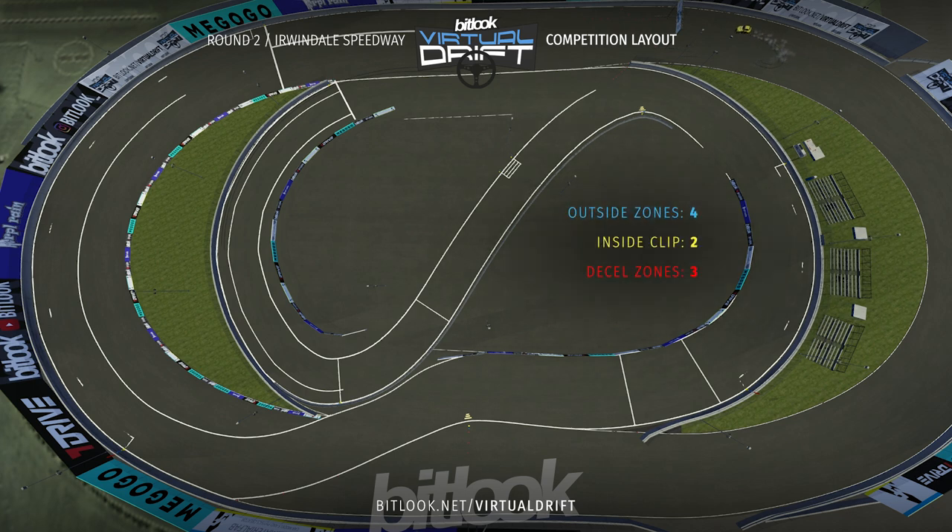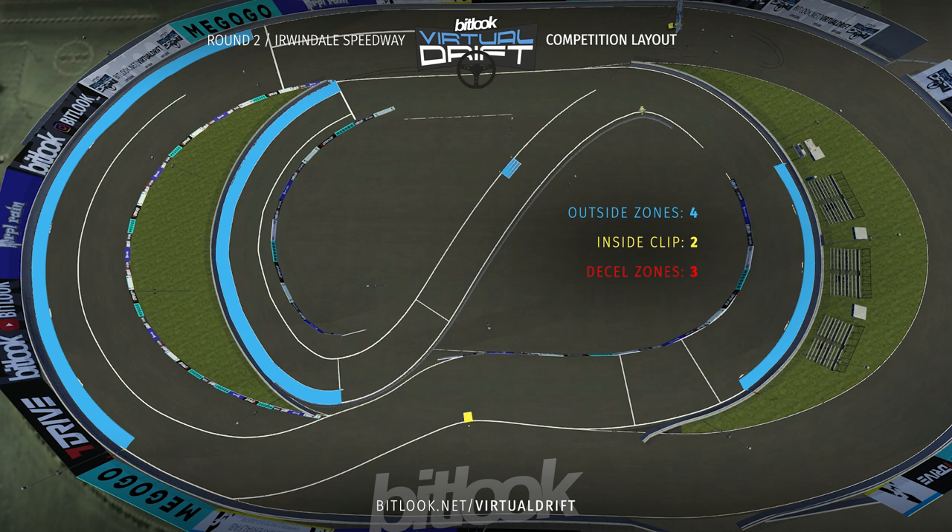The course consists of 6 clipping points total: 4 outside zones and 2 inside clips. We also have 3 deceleration zones where the car may lose its speed.